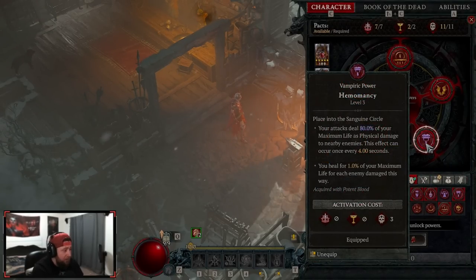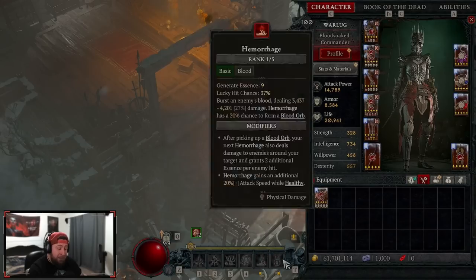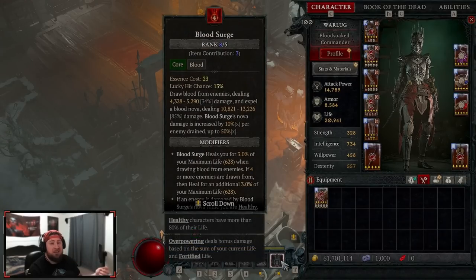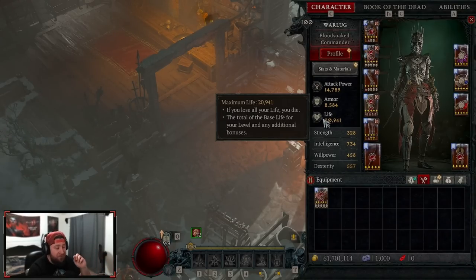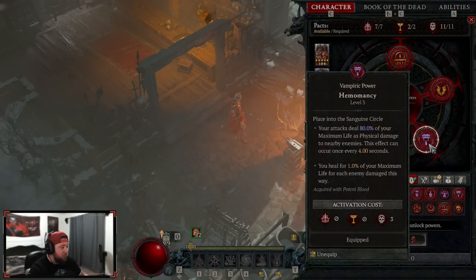Hemomancy might be the next best vampiric power in the game — it's completely broken. Our attacks deal 80% of our max life as physical damage to nearby enemies, which can happen every four seconds, and we heal for 1% of our max life for each enemy damaged this way. With 20,000 life, that's 16,000 physical damage and massive healing if we're injured. It can be used on any attack, so try to time Blood Surge on that four-second window for even more damage. That vampiric power is absolutely broken.